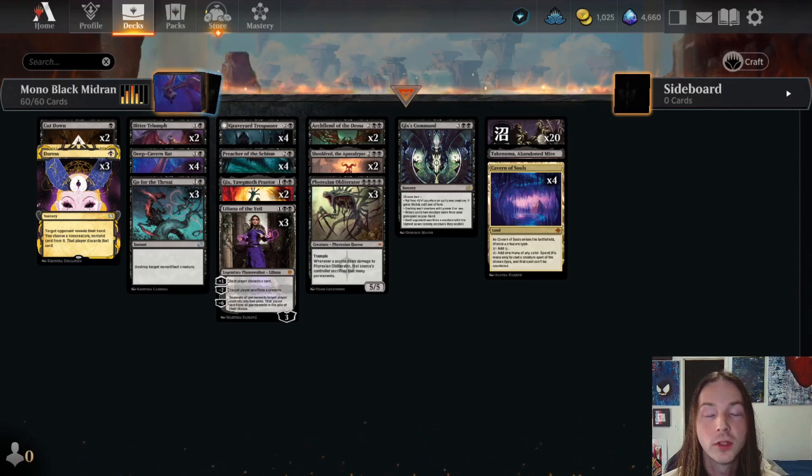Other than that, the list is absolutely chef's kiss perfect. I give it an A plus — it's a beautiful all-around deck, it only utilizes one color. Mono black mid-range — we just sliced our way through the meta. Let me know in the comments: would you play mono black? If you enjoy the content, don't forget to like, subscribe, hit that bell to be notified for future videos. I'll leave my Patreon in the description — feel free to support the channel any way you can, and I'll see you next time. Peace.